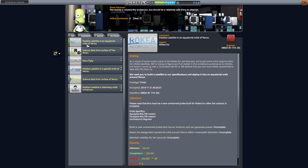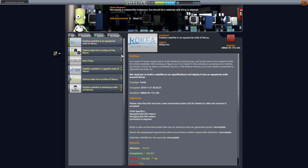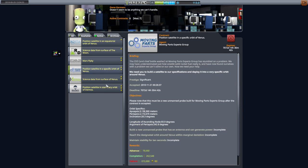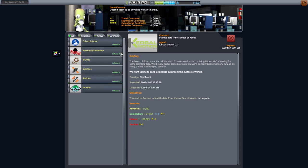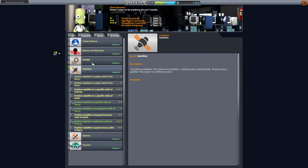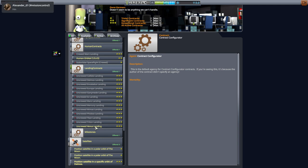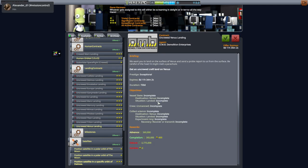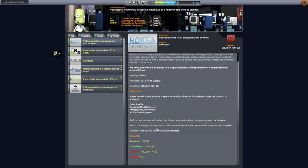The active contracts are: position a satellite in equatorial orbit of Venus, position a satellite in a specific different orbit of Venus — and it will be difficult to get from one to the other — and then science data from the surface of Venus. Those are the three missions we are building for. If we get the surface science done, we can pick up another contract for the next Venus opportunity: an uncrewed Venus landing, which is very lucrative. But we don't want to pick that up until we're sure we can do it, because the duration is only 730 days and failure will take all of our money.